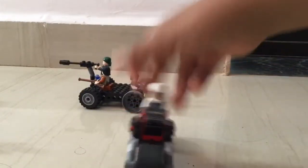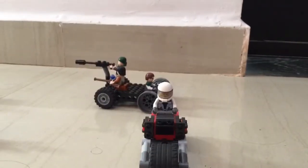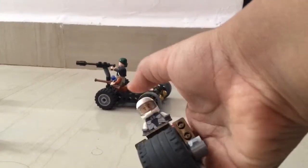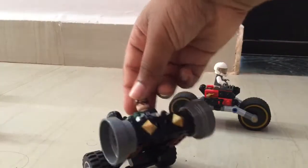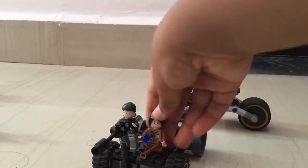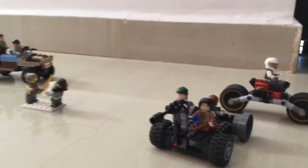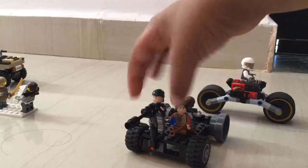Starting with the bad guys: over here we have Kai's bike from Ninjago, customized, with a custom bad guy wearing a helmet driving it — he's an escort for the big vehicle. In the vehicle we have an angry custom bad guy driving, and in the back is Ezra Bridger, who I'm just using as a bad guy. He has a ruby in his hand while firing back, and so does this guy on the cannon.